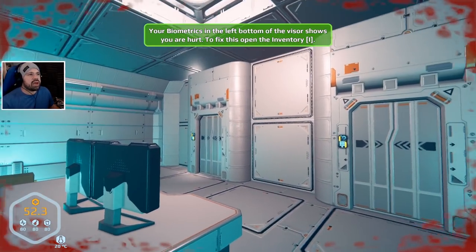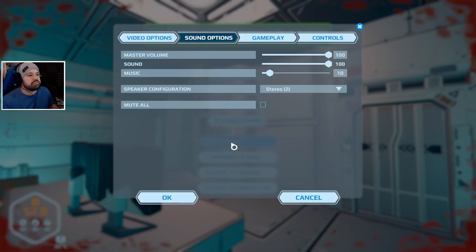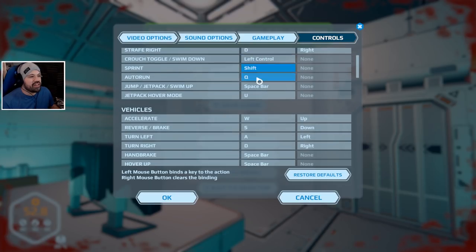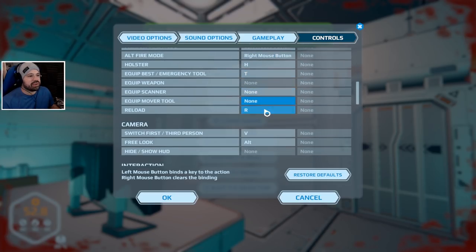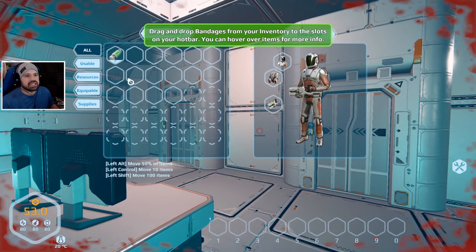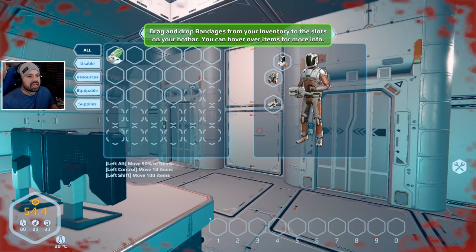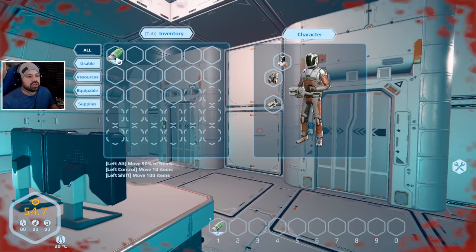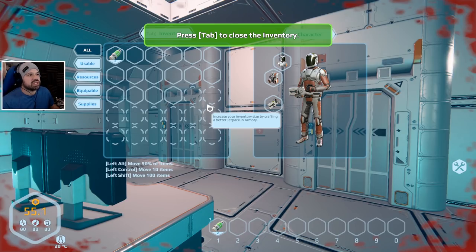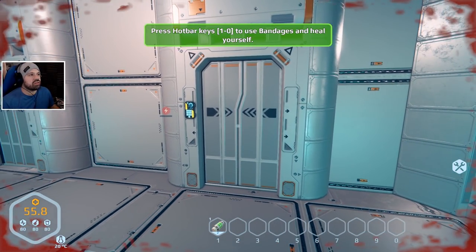Your biometrics show you're hurt - open the inventory to fix this. Controls - where is inventory? There it is. Drag and drop bandages from your inventory to the slots on the hotbar. You can hover over items for more info. Left Alt moves 50 items, Left Control/Left Shift moves 100. Can we double click? Yes! Double clicking moves items as well. Press Tab to close the inventory - it even recognized my key change, that's amazing!